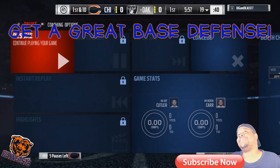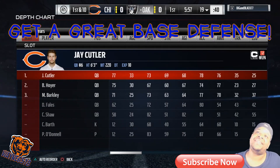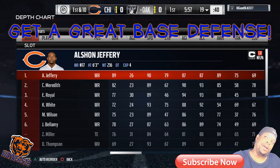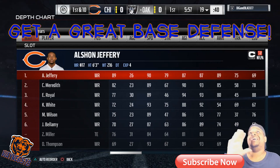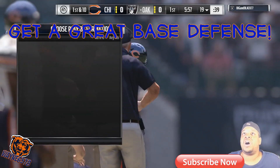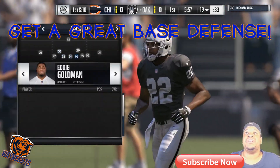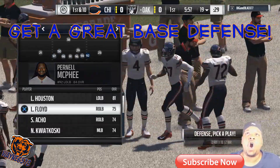My fourth tip is get a base defense — a base defense where you can come out and no matter what that guy comes out in, you have a base defense which you do all your adjustments from. You call different defenses based on different situations: how many receivers they have, how many tight ends. But have a base defense where if they go into an audible or switch to a different formation, your base defense you can usually adjust. Have a good base defense that you can go against all situations.